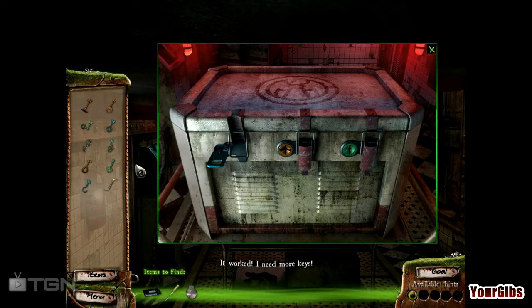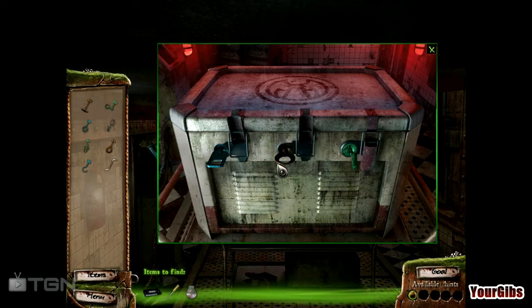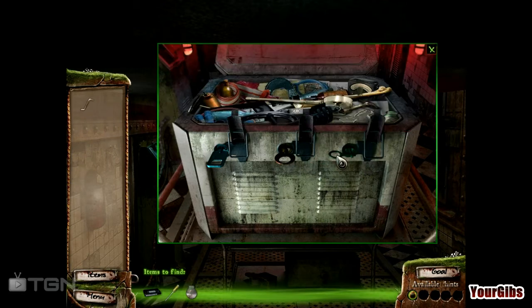Oh, that actually worked. So green — what do we have for green? Try that one? This one maybe? So that one doesn't work then. Let's try this one. Oops, gotta get the other one out. That's a lot of keys.